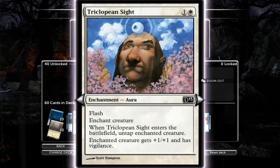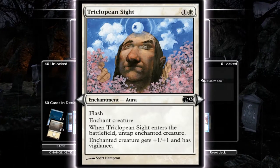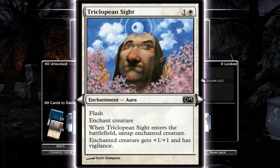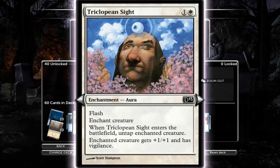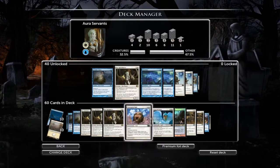Triclopean Sight - yet again, it's just because it's a two-cost aura. It's got flash as well, plus you get plus one, plus one and vigilance, and you untap as well. The untap is interesting because you can swing in, they might block with equal strength, you cast it in response and kill the creature. Plus you've got untap, so vigilance kicks in for the following turn.